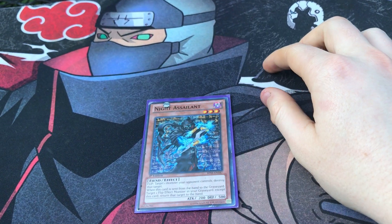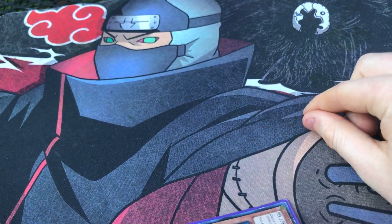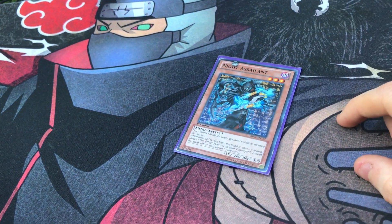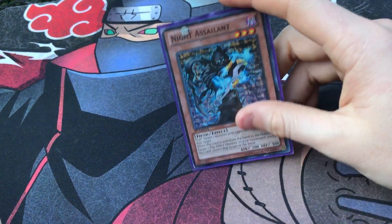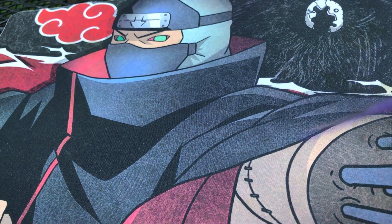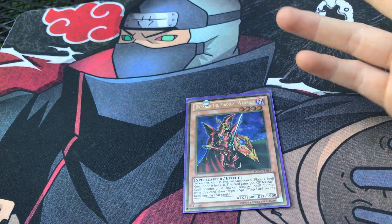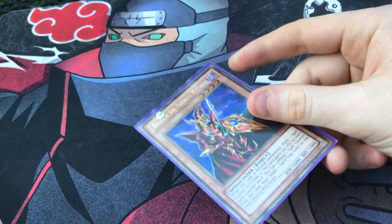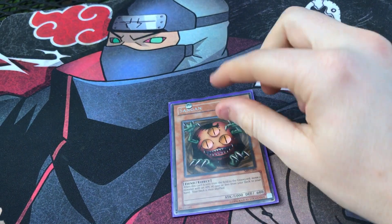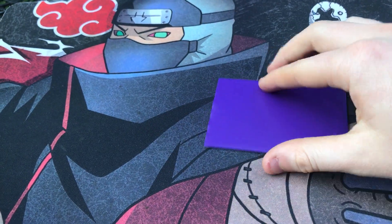Night Assailant — I only have one, and I'm not sure I'd play a second. It's kind of like a fifth Sinister Serpent: whenever it's discarded to the graveyard you can get a flip effect back to your hand, like dead Morphing Jars or Merchants for mill power. He's also like Ryko or a Man-Eater Bug for killing monsters. Breaker is standard in every Goat deck — when he's normal summoned he gets a counter, acting as MST, and he's also a good 1900 beat stick.